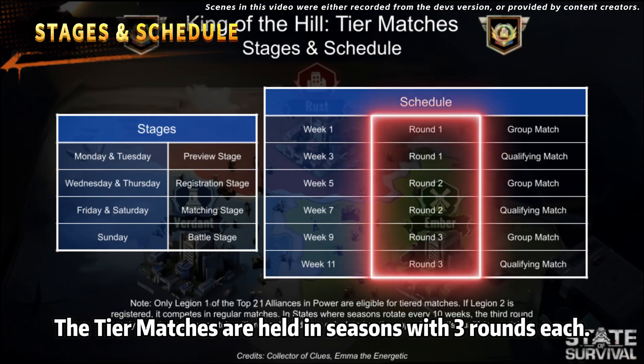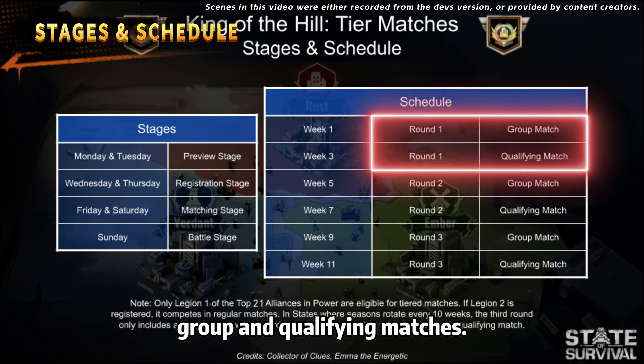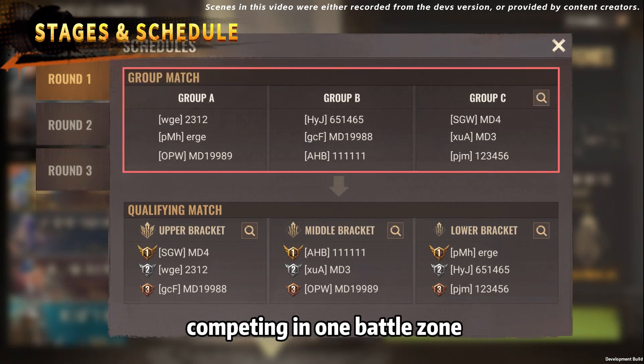The tier matches are held in seasons with 3 rounds each. Every round consists of 2 matches: group and qualifying matches. Group matches have 9 alliances of the same tier competing in one battle zone, where divisions of 3 alliances compete against each other.